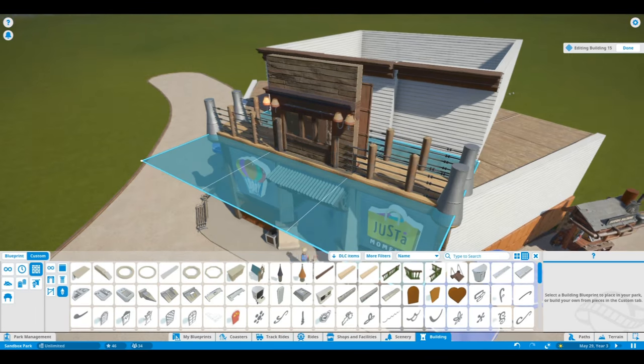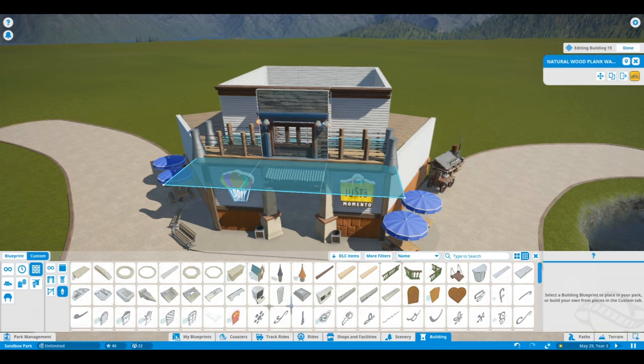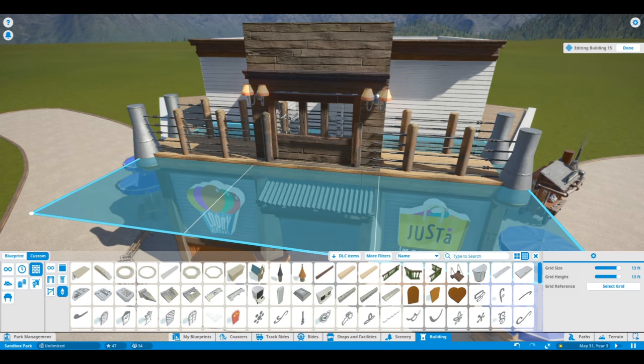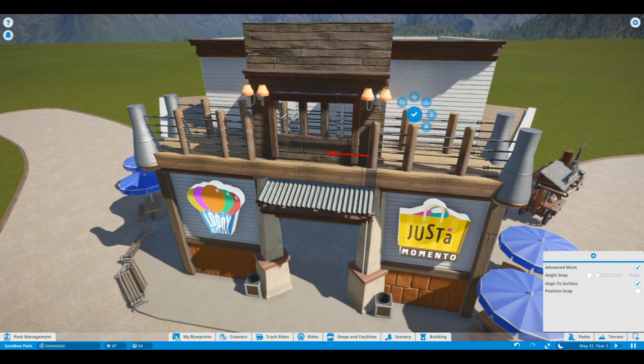Hello everyone, welcome. I'm S. Dan Wolfe. This is episode two of Wilderness Springs, and I am having an absolute blast building this park.